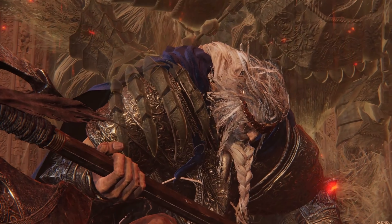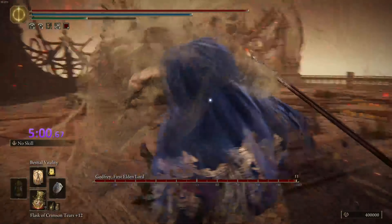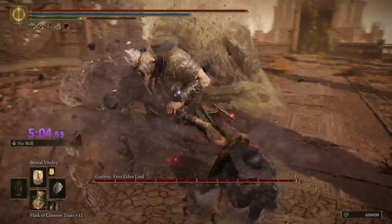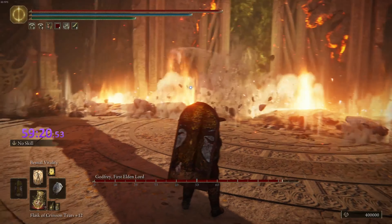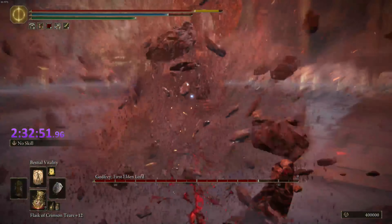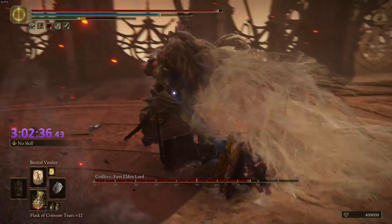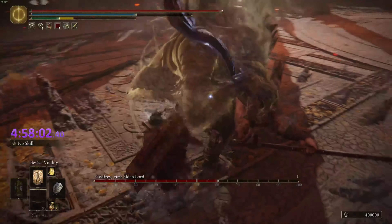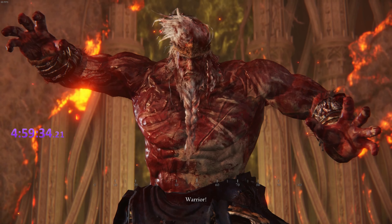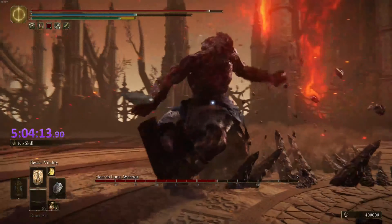Godfrey is a great boss — I know his basic attacks well enough to survive the onslaught. At 90% health he gets the volcano attack, which gives me a moment to use Bestial Vitality and take a breather. At 70% he gains the shockwave stomp attack, which now hits the entire arena — though I think this actually makes it easier to dodge since you can get hit dodging into the spike stomps. Overall these two changes actually make the fight easier, not more difficult. Sadly this boss is very inconsistent with phase transitions, and we get unlucky — he goes into Hoarah Loux early at 60% instead of 50%, meaning 5% per hour instead of 10%.